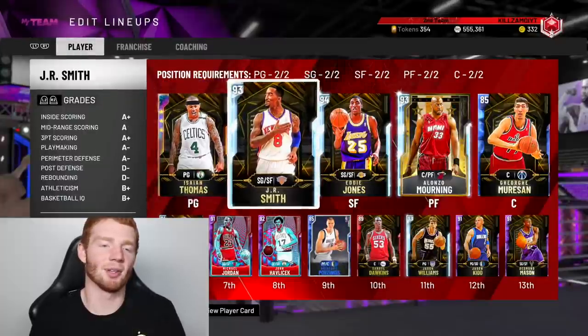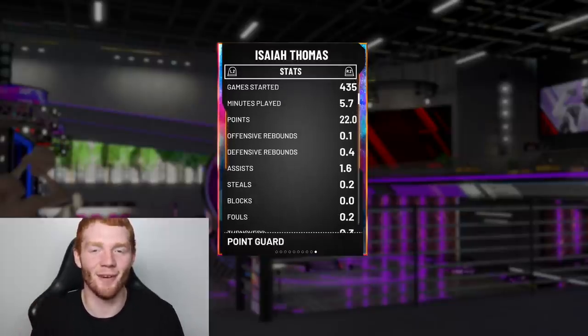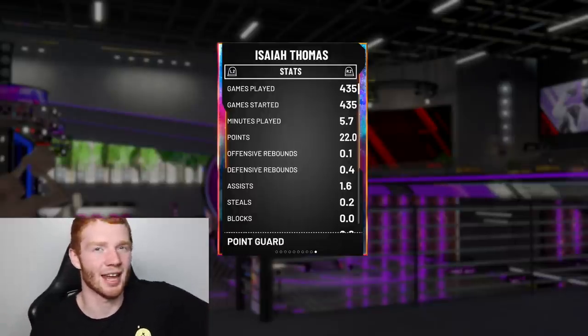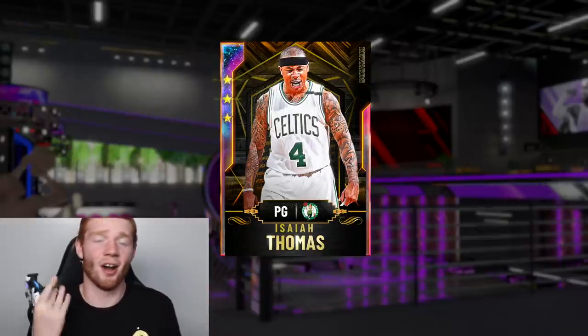Looking at this beautiful card again, he's going to be so much better in Unlimited. Look at how many games I've played with this man — 435. He averages 22 points, but this is just Triple Threat offline. I've played a lot to get this man to where he is. It's probably going to take roughly 500 Triple Threat offline games to get this card from Amethyst to Galaxy Opal. But anyway, I'm so happy we got this done — our first Galaxy Opal on the team and hopefully there's more to come. Make sure to smash that like button, subscribe if you're new, follow me on Twitch, Twitter, and Instagram — catch you guys in the next video!